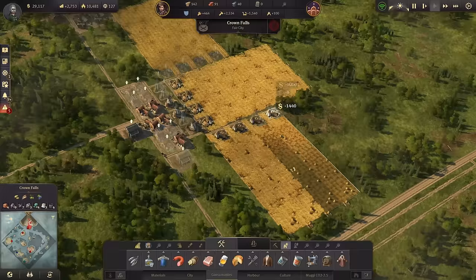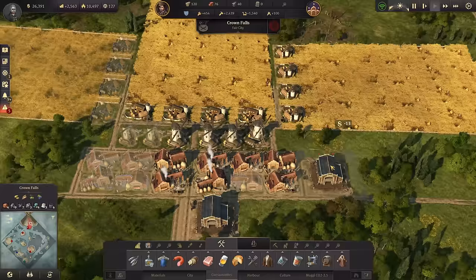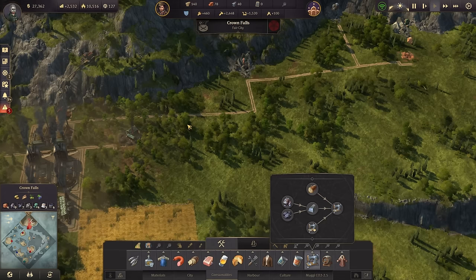Things are not looking good with bread. I will need some more grain plantations - let's have two more, another windmill, and two more bakeries. Even though I hate the prices on that, as each expansion costs me around 5000 credits.